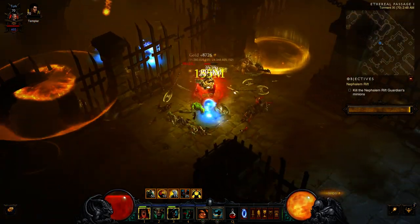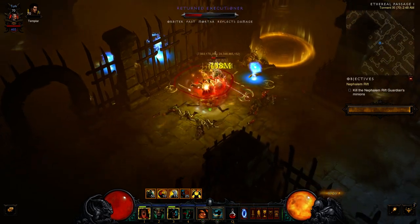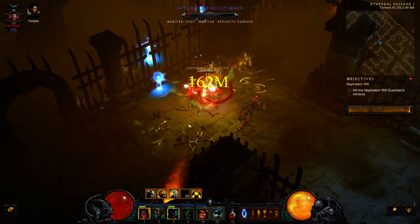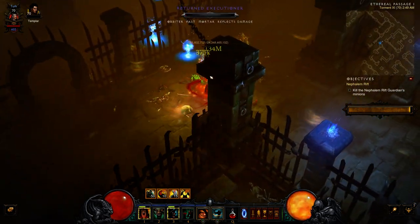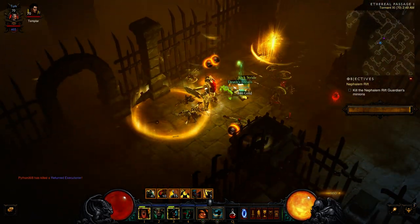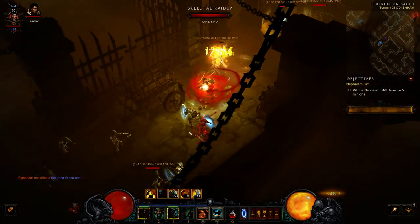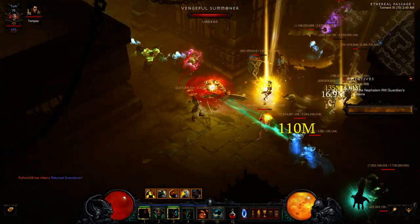Let's put these guys down here. I do like the circle of powers on the ground - the safety circle. There's a few trash kills and we should spawn the boss.